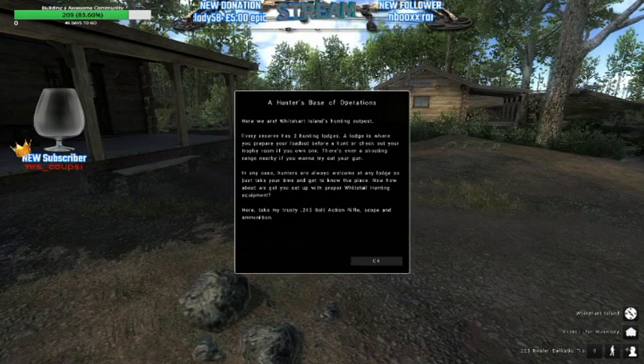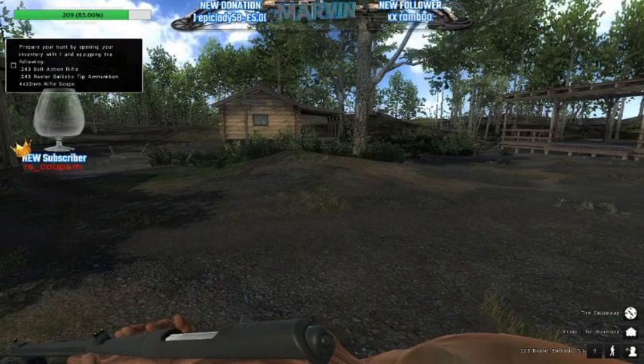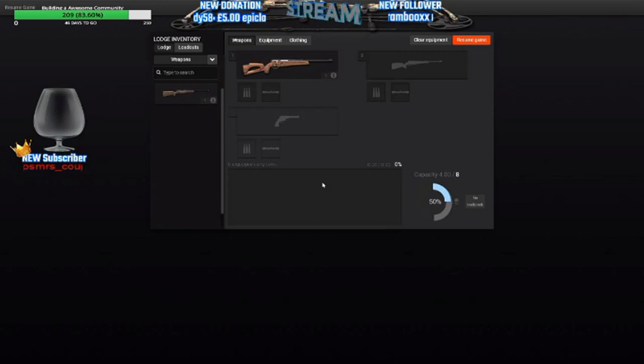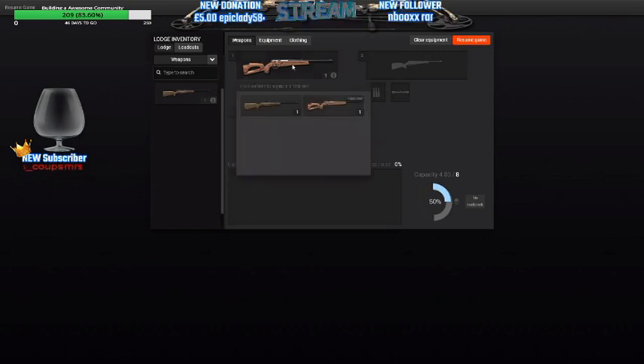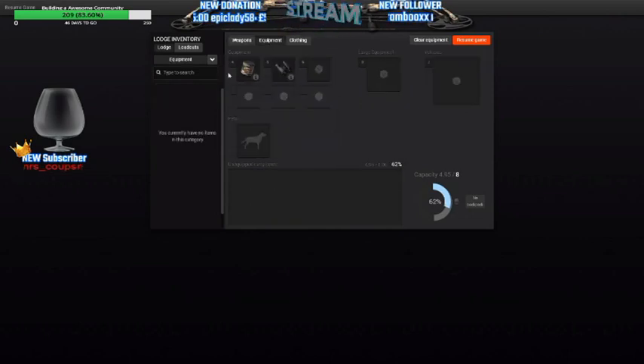I wish this was in audio. I'm going to push OK and then I'm going to go into my backpack by pushing the I key for inventory. Then I'm going to take this weapon out and put in the 243, put in the appropriate ammo, put in the scope like it tells you in the tutorial, and then check all my other equipment.